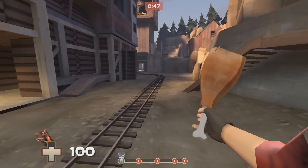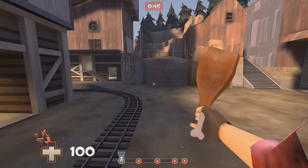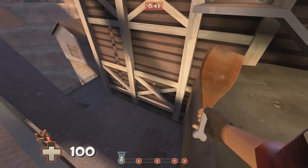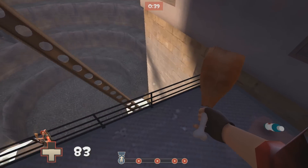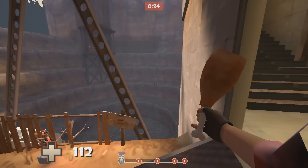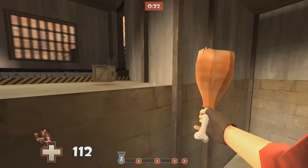We're gonna finish up with the last point on Frontier. This first one has saved my life more times than I can count - it's a cool little strafe that'll actually take you off the edge near the cliff and then drop you down near one of the big health packs. If you're being pursued by someone, it can be a really good way to save your life.